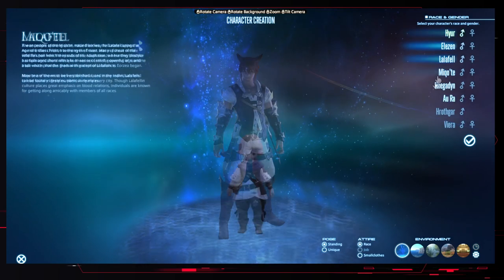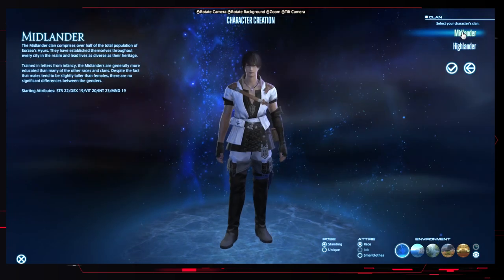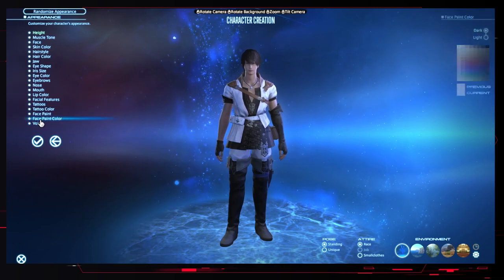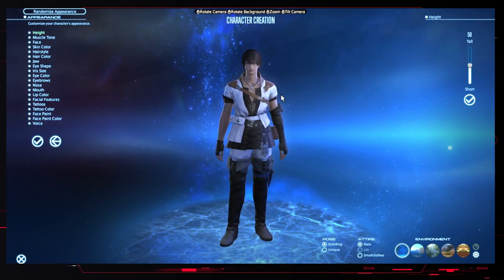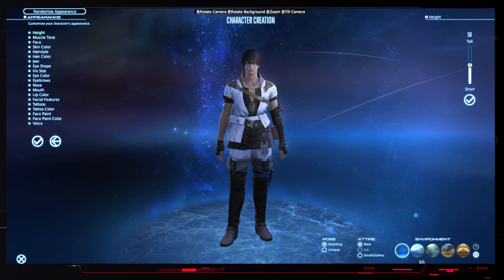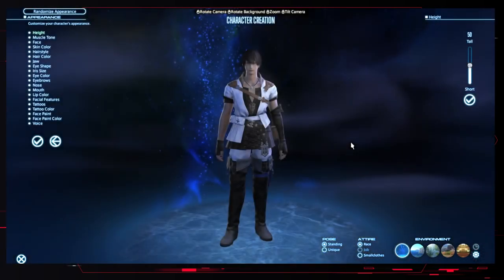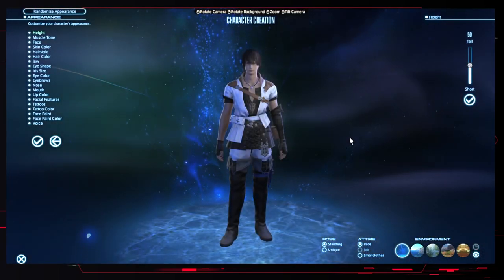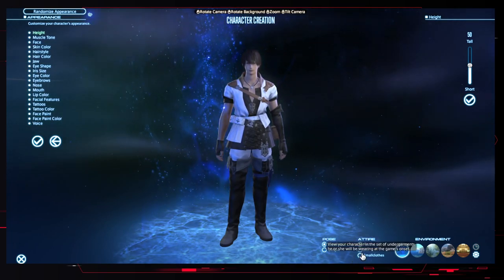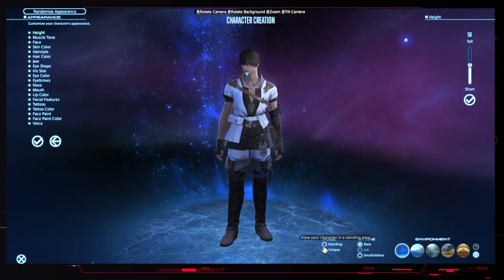I'm going to go basic - human, male. For clans, I'm going to go for Midlander. You can see all these options and this could be quite overwhelming, but this is just character customization. Your customization options will appear in the top right. In the bottom right, you can change what environment they're in - I recommend the default because that gives you a clear base, everything's well lit. You can also change their clothing, and once you select your job you can see them in their job clothing, and you can change their pose.